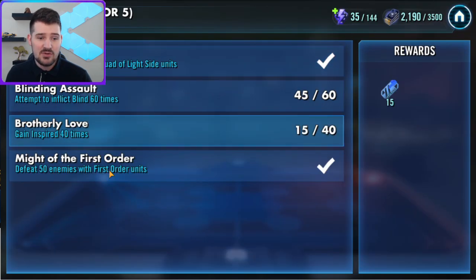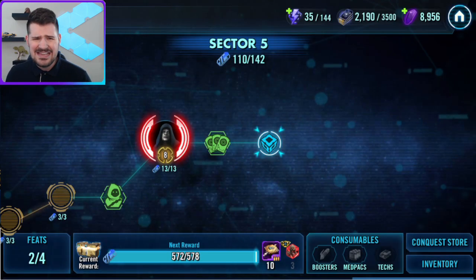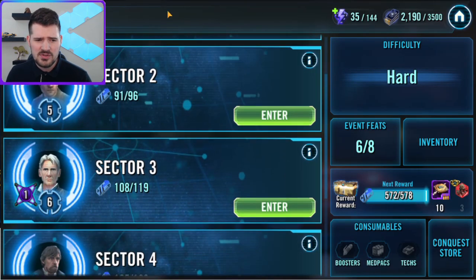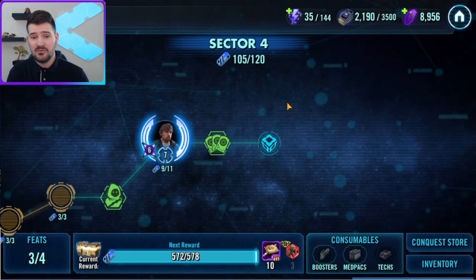Like in sector 5 you need to get inspired a bunch of times, and if you don't have Rey — like myself — that's really hard. That means you have to end up using the JTR team with Bros. I believe resistance need kills in sector 4, and I think they need to just have the full team in sector 1. So they're all throughout this, and again if you don't have Rey it really kind of limits what you can do.